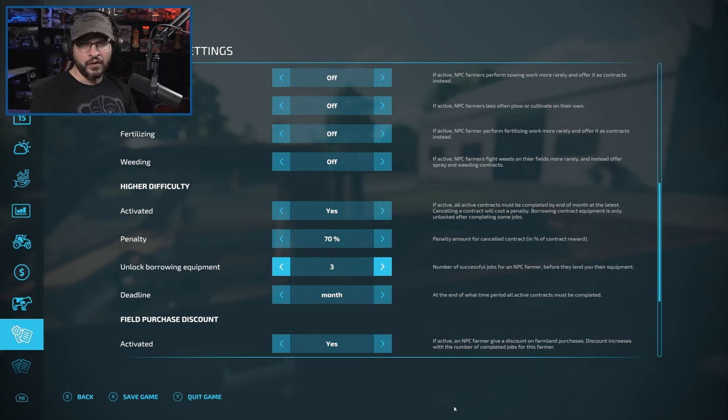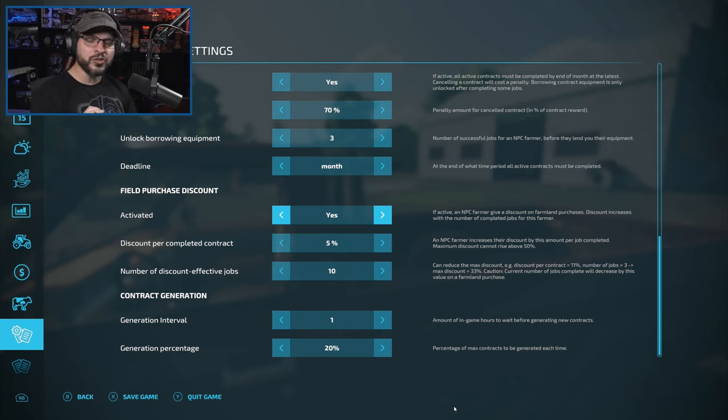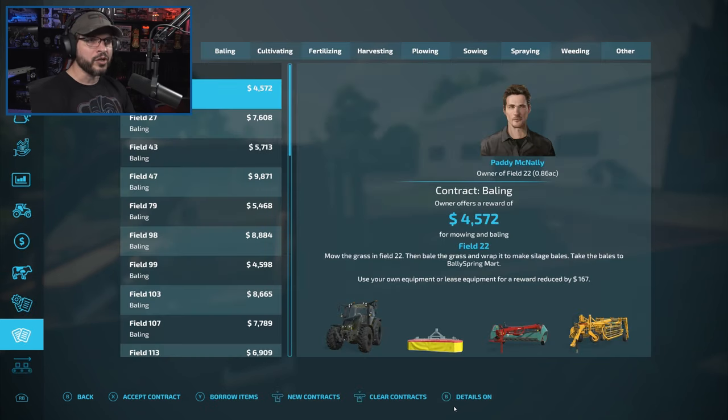I did turn on Lazy Farmers — they do harvesting, sowing, plowing, fertilizing, and weeding a bit less, so that gives us a few more contracts available. From the higher difficulty setting, we have to complete contracts within the month we grab them, and if we don't, there's a pretty hefty penalty — I maxed that out. We also need to do three successful contracts for a specific farmer before we're allowed to borrow any of his equipment. We have to use our own equipment for a bit before we can borrow anything.